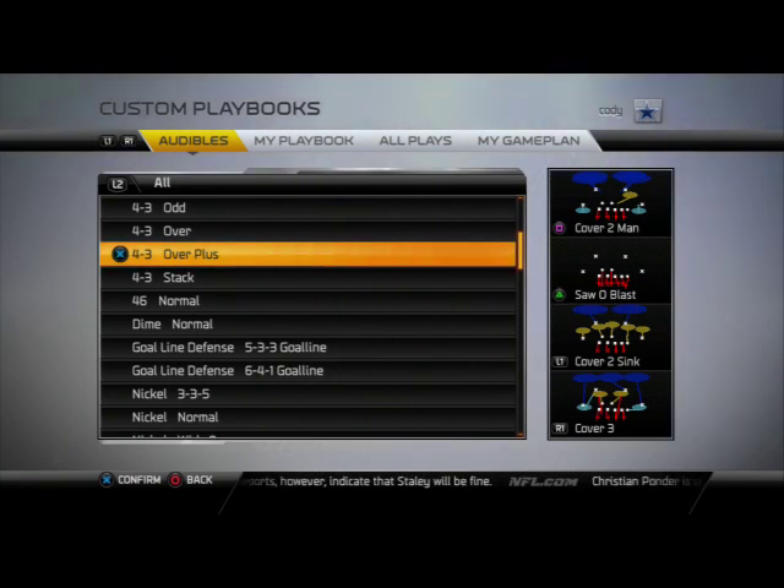Be sure to check out the Cincinnati Bengals defensive playbook. Those are the top five defensive playbooks in Madden 25 — what are your top five? Leave your suggestions and feedback in the comment section below. I'd really appreciate it and we'll see you guys next week with another top five breakdown. Thanks for watching!